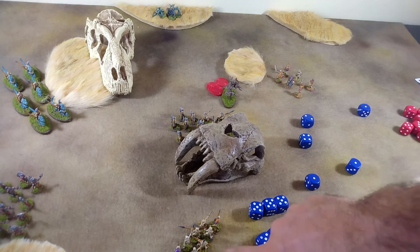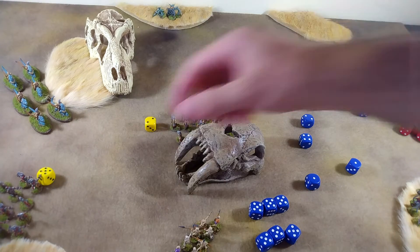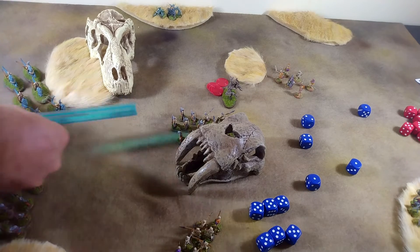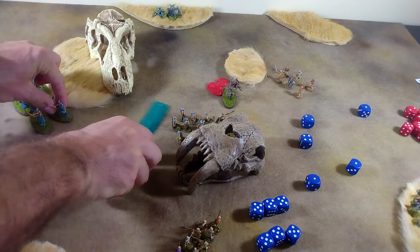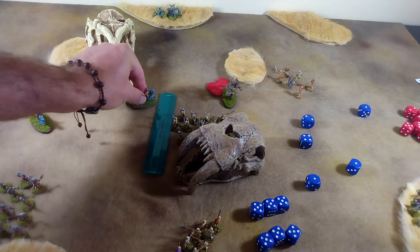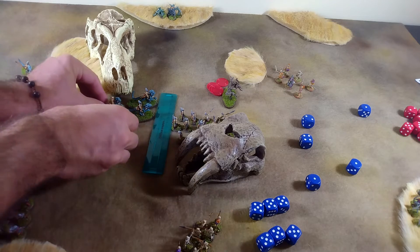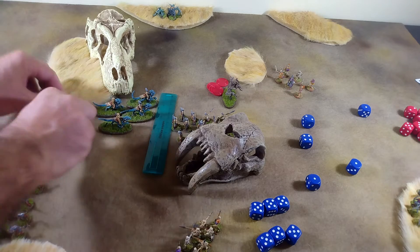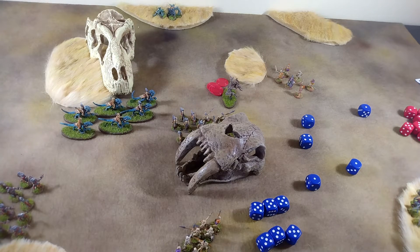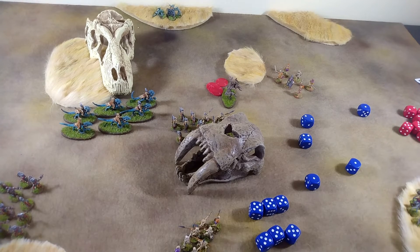We try to bring our elite riders up — with a result of seven, we actually get the move action. Five inches takes them up to right about here. We're trying to avoid wild charging into these light foot, skirting the side and using the terrain to our advantage. I think that's going to be it for Team Dark Elf.